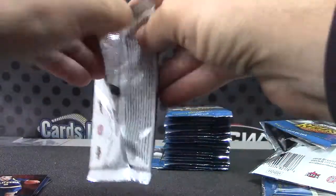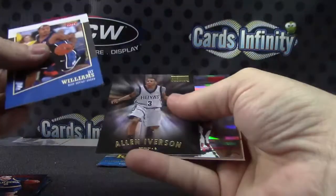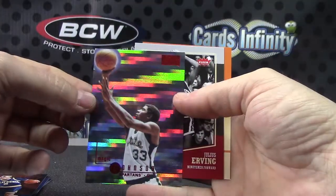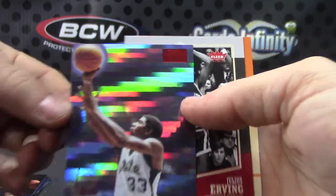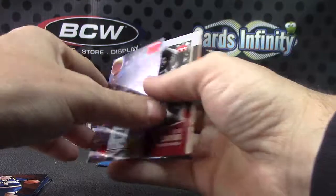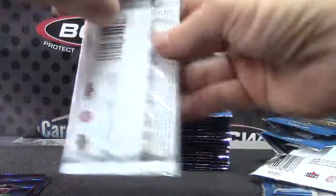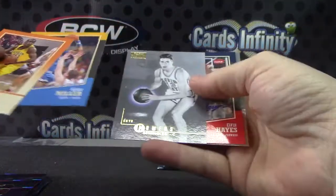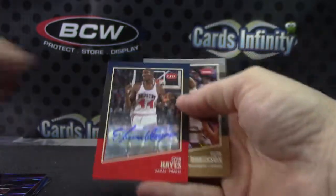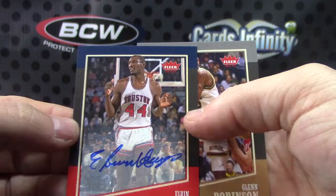Should be one more autograph. AI and Magic. Magic purple ball numbered version — Magic is 59 of 150. Oh, I was about to say you didn't get it, but there it is. Elvin Hayes. All right.